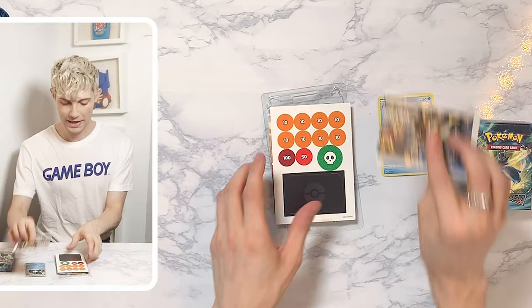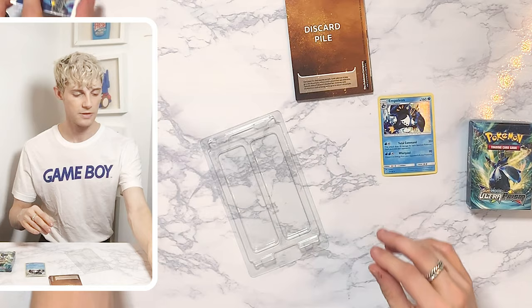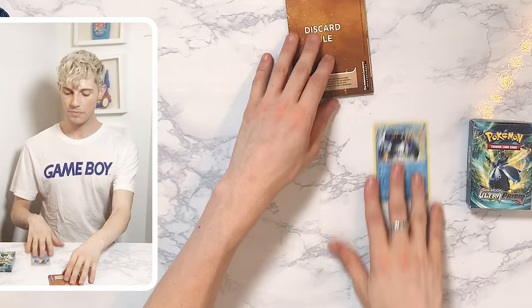Then we have the placemats, the counter — well, this is the placemat. This is just the checklist. And this is part of the plastics — we're gonna put that over there. And I'm gonna open up the placemats for you guys.